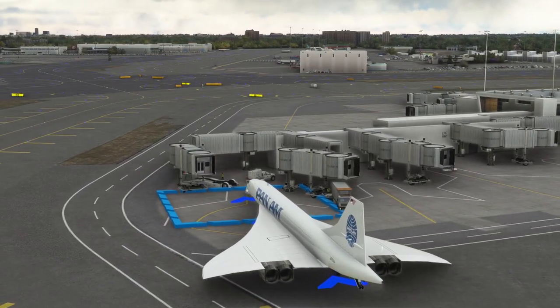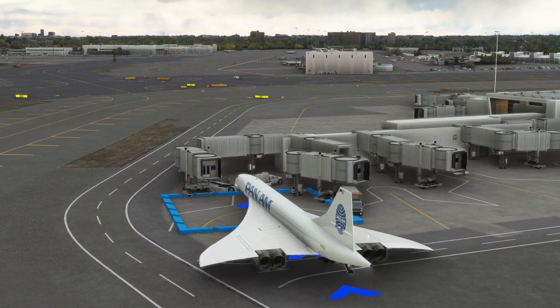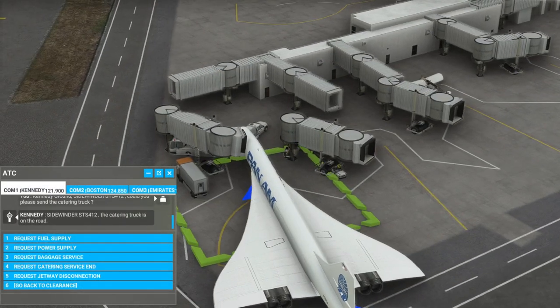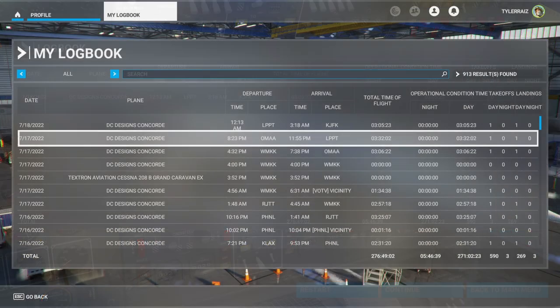For entertainment purposes I skipped around in the Apollo audio so we got the bit with them landing on the moon, and then some of the EVA while crossing the Atlantic, so during the last leg we listened to them walking on the moon. After parking I brought the jetway over but it isn't connected to anything — a jetway to nowhere. Here the logbook shows the final times. With that, thank you for watching — if you enjoyed this video please press like, leave any comments or suggestions below, and I'll see you next time.